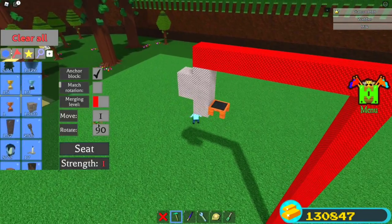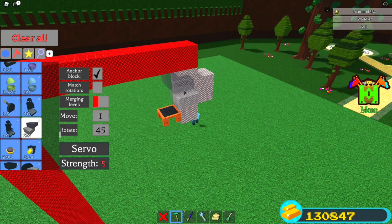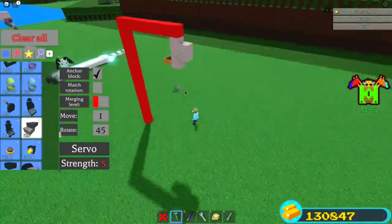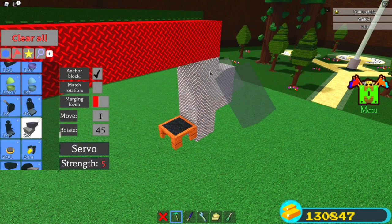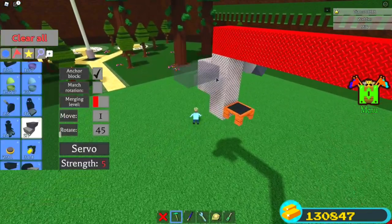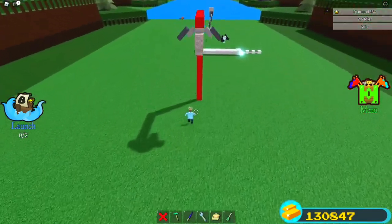Set your rotate to 45, then get your servos out. Rotate T two times so it rotates on that side, then rotate it so it's facing down — down into the left if you're facing towards the water. Press T two times again so it's just facing down. Bring it as far up as you can without it being on red — it should be like this. Do the same thing on the other side facing the other way — boom and boom. It kind of looks like bird wings.